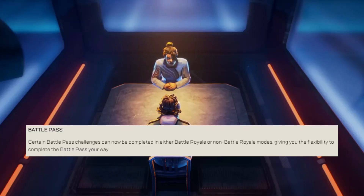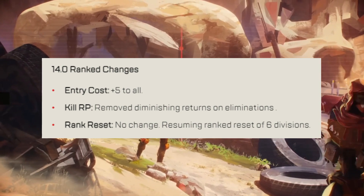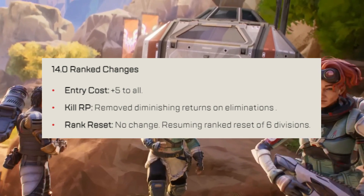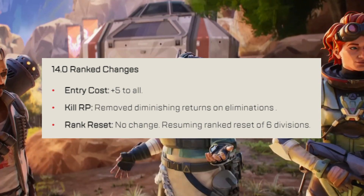Battle pass — nothing of note here, however the Triple Take will be the reactive skin for those interested. Ranked changes: entry cost will be plus 5 across the board. They removed the diminishing returns on eliminations, so basically you get rewarded fully for your kills even if you have a bunch. The ranked reset of 6 divisions has returned.